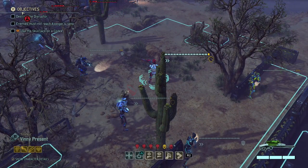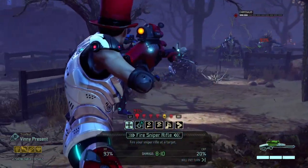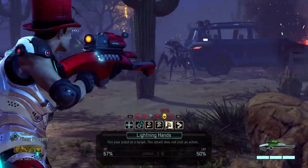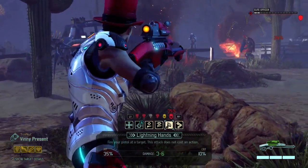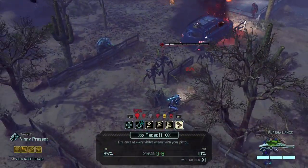Look at this — this is a prime opportunity for face-off. Let's see — I have a few other enemies. Are there weaker enemies in my crosshairs? It doesn't seem like it. So, perfect opportunity for face-off.